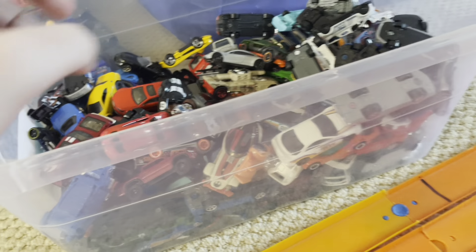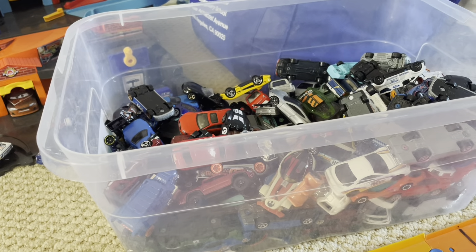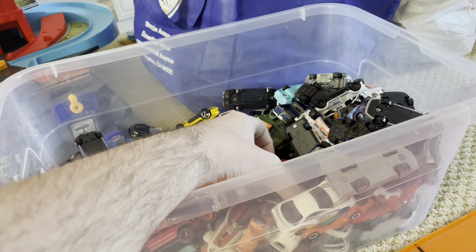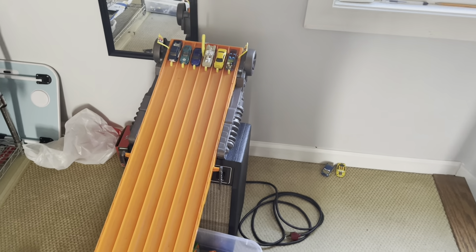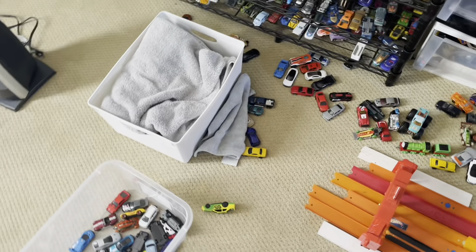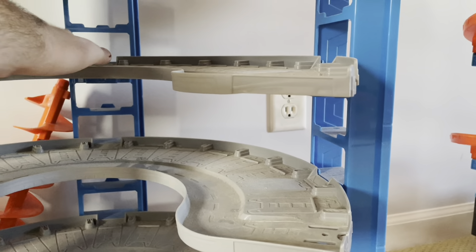Next six: Track Manga, Dodge SRT Demon, Invader — that's a fast casting — Subaru 22B STI, El Segundo Coupe, and Ford F-150. We got ourselves a notoriously fast F-150 over in lane six. Marks, get set — Invader wins! Wow, I did not expect that. The Invader took out one of the fastest pickup trucks ever, the Ford F-150, and advances to the next round.